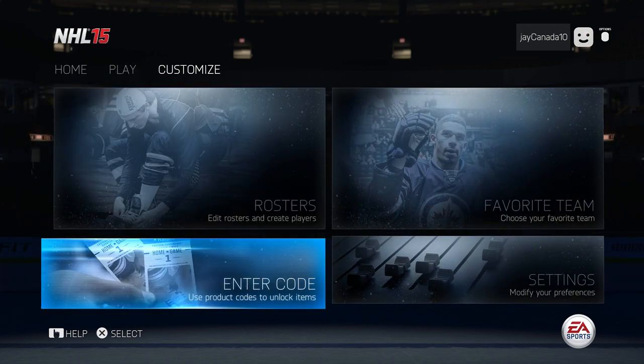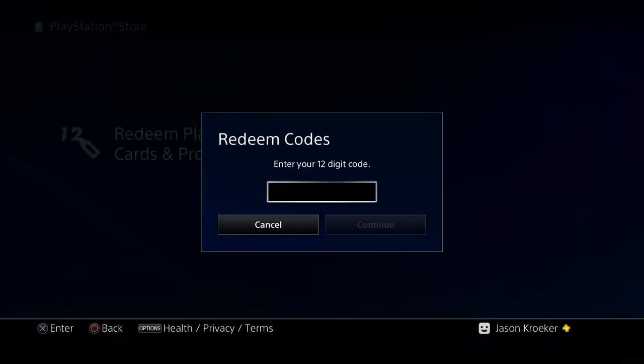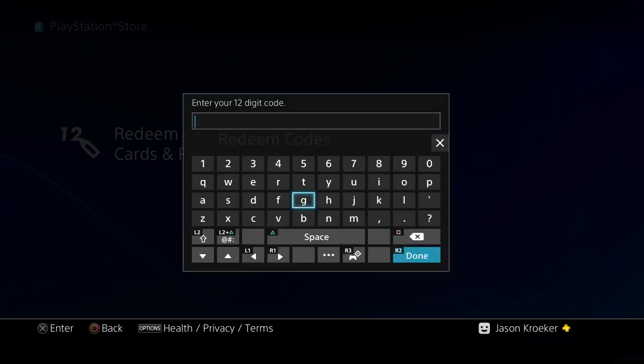The first thing we're going to do is use that pre-order code if you were smart and pre-ordered the game. You get lots of downloadable content — well, not lots, I guess it depends what version you got — but you hop right into there and go to the third option where you can redeem your code and enter your 12-digit code.